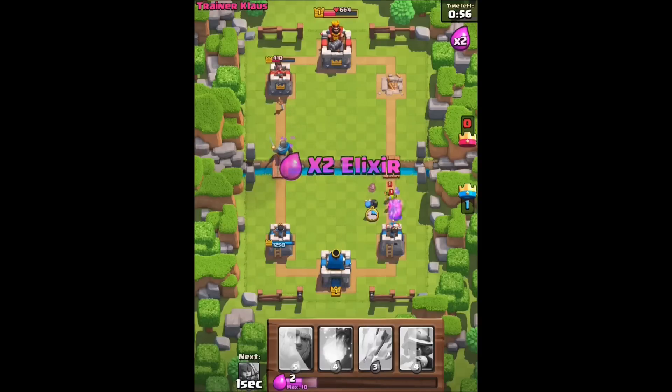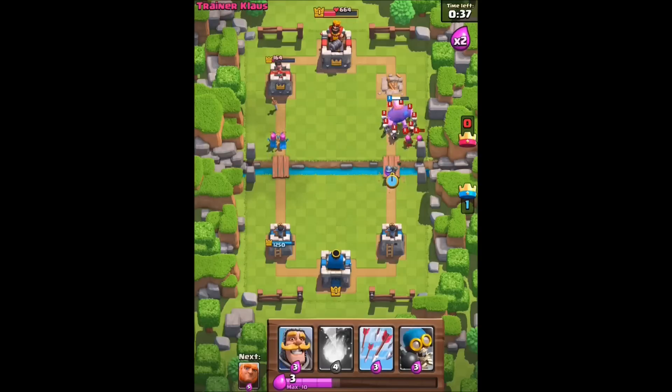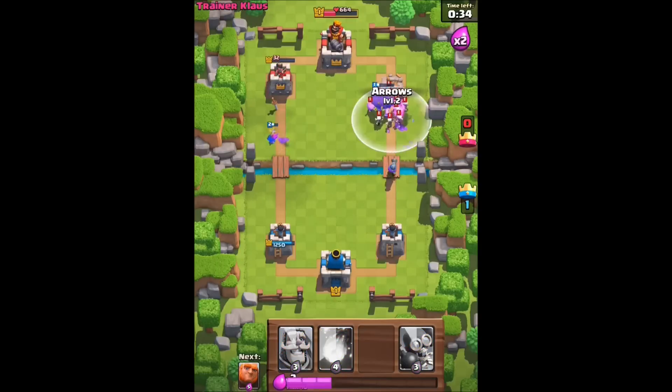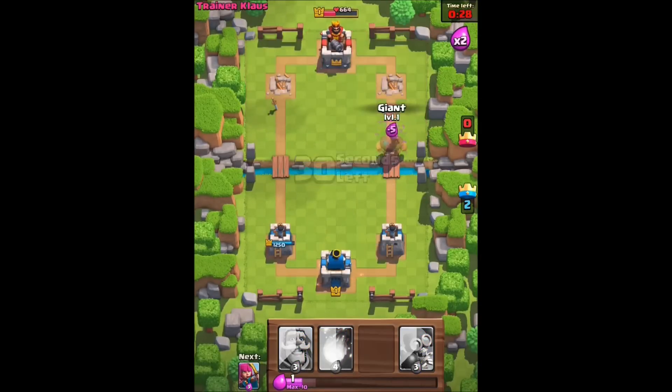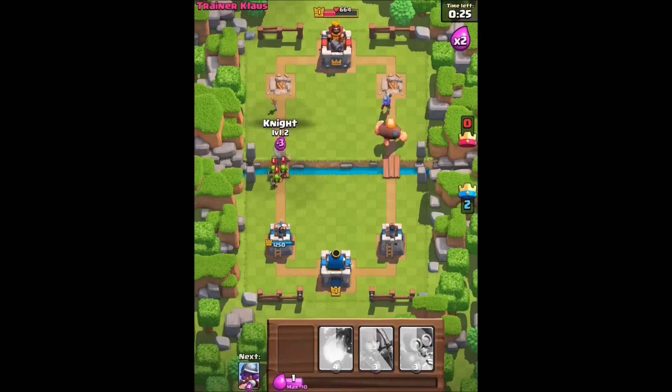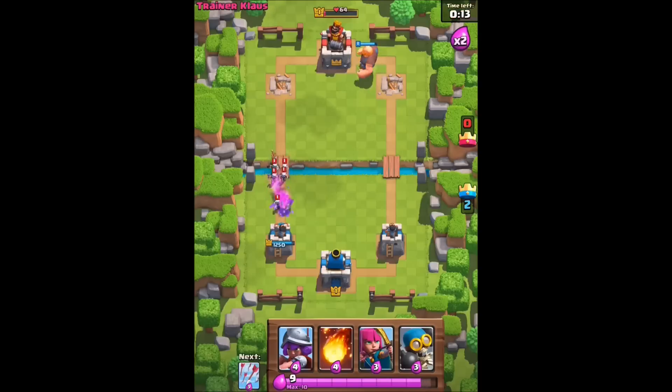Knight, bomber. Beat that tower dude, beat that tower, come on giant! Throw some archers over here. Musketeer backup for the giant. They threw something. Another giant — 30 seconds. I want that last tower. The musketeer is taking it down but the giant's got to hit it. Come on big guy, get over there. Yeah!